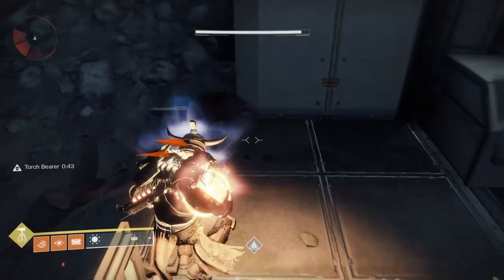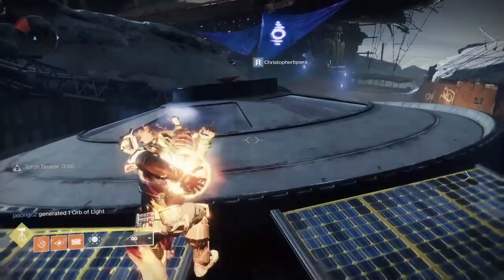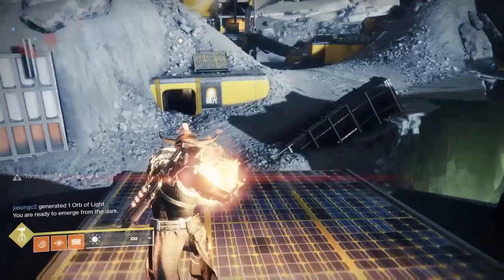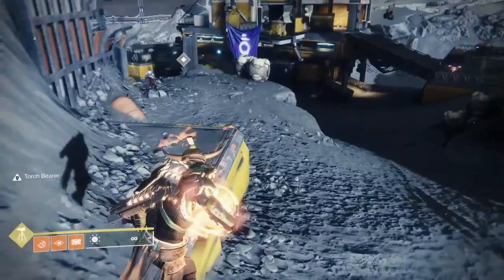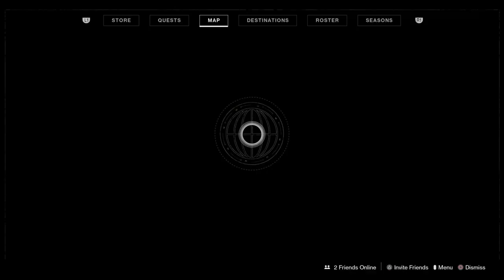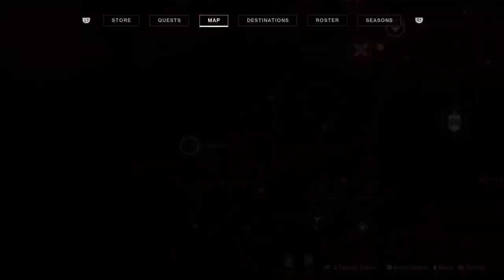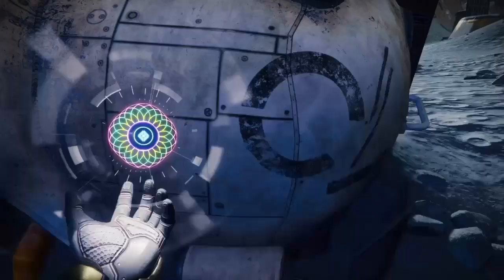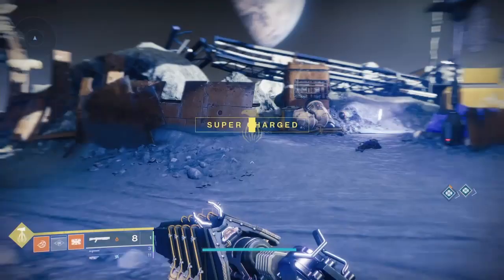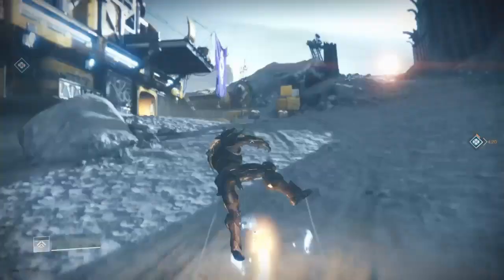That's the fifth one. Then go up on top of that round building and light the final one. Then interact with the pillar. Once you do this it won't have a timer on Torchbearer anymore, so you can take as much time as you want. The next quest step will be to go to all four lost sectors of the Moon and enter a specific code on the rune wall inside each one.